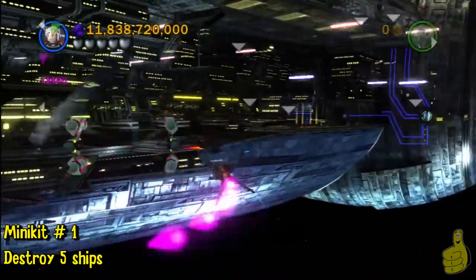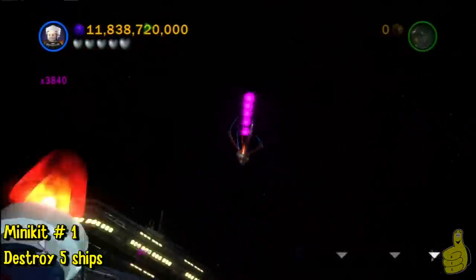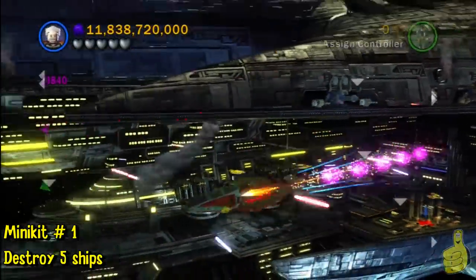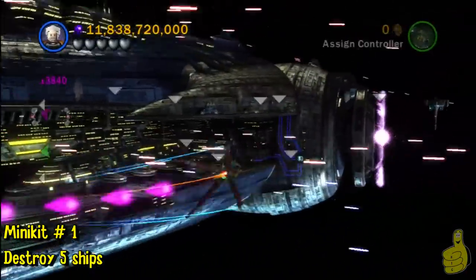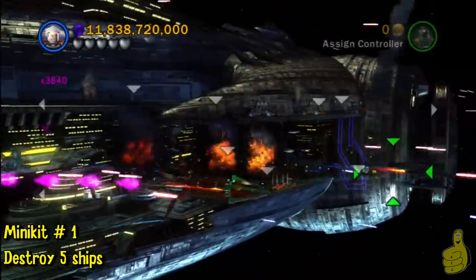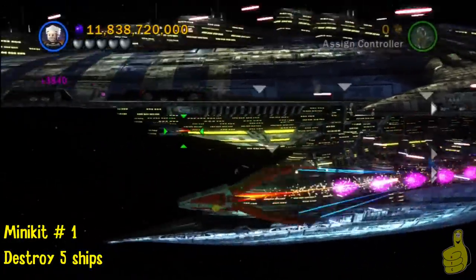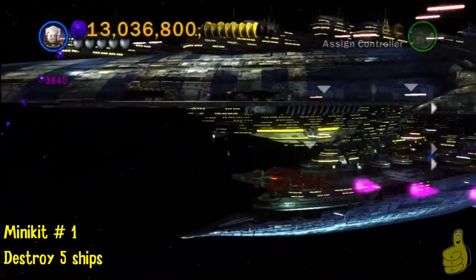Trying to get that minikit is a pain — frustrating. So let's come up here and get this last ship, which is actually behind me. There he is — get him! The aiming is not so good in Star Wars land. So there it is, there's number five, and there's our first minikit of the level.